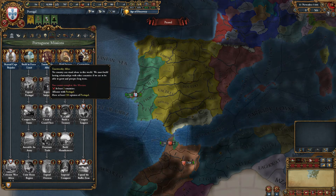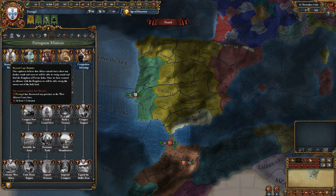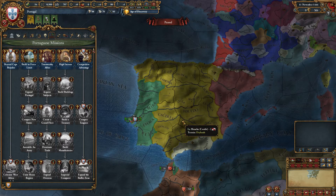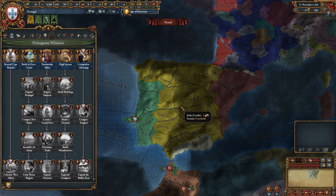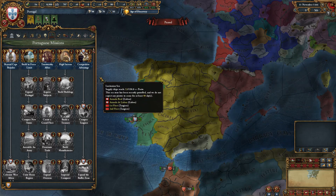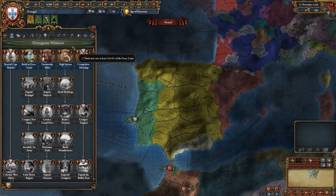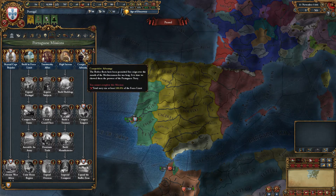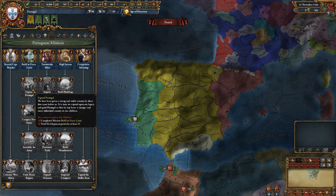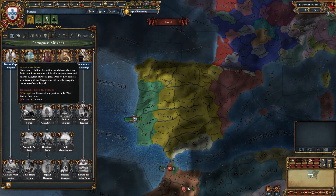We need to be really careful with Portugal. On some of the DLC mission trees, there are missions that — if you fulfill them — you get claims on Castile's land. As I've said, it's really important as Portugal that we keep Castile friendly, and having claims on their lands is going to cause friction. Be careful about fulfilling missions. It's just a caution if you're playing with DLC.